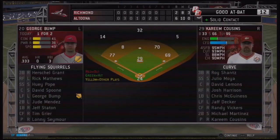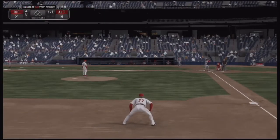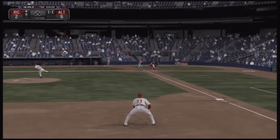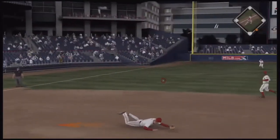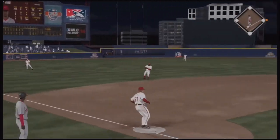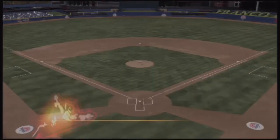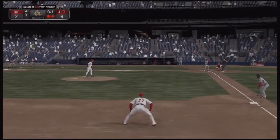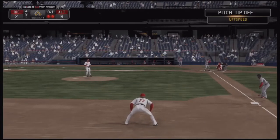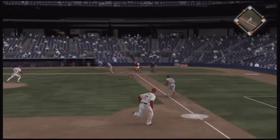George Bump will get a chance to bat for Richmond in the top of the eighth — 6-2 score, so Altoona is still hanging on. Bump grounds it and Shantz gets crossed up at third base. That is a good example of why he cannot field out there — you cannot afford to get crossed up like that. It's risky. Shantz has a chance to put the game to bed if the ball comes to him.